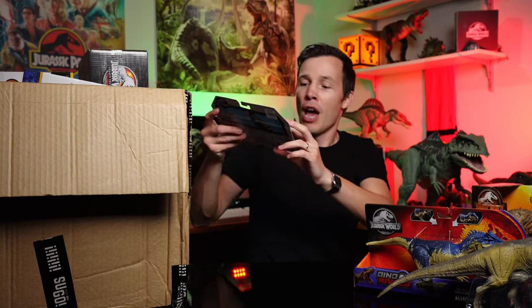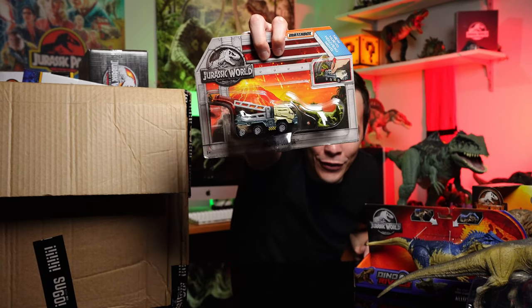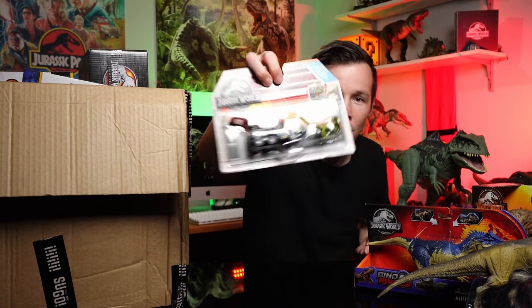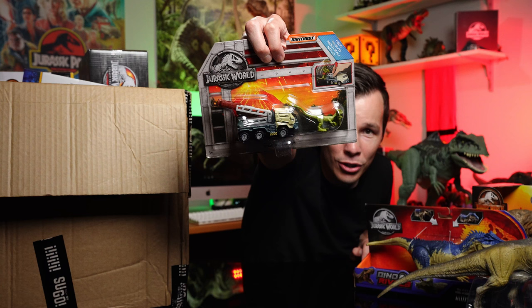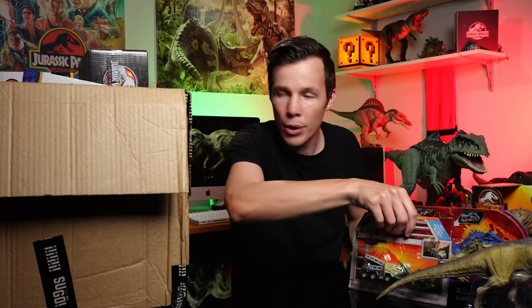Jurassic World Dilophosaurus Matchbox set. So you've got the Dilophosaurus there and a crane that catches them — just like in the Lost World actually. That reminds me. Very cool.